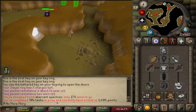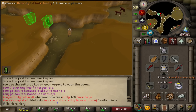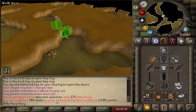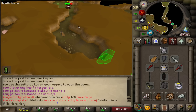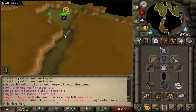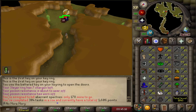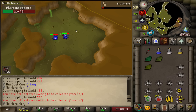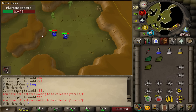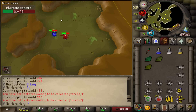Got ourselves an Aberrant Specter task from Steve. That means we get to try out our Arma D'hide body, which has slightly better defensive stats. And if we have slightly better defensive stats, that very simply means we take less damage, so maybe we can survive a little bit longer here and use less food.